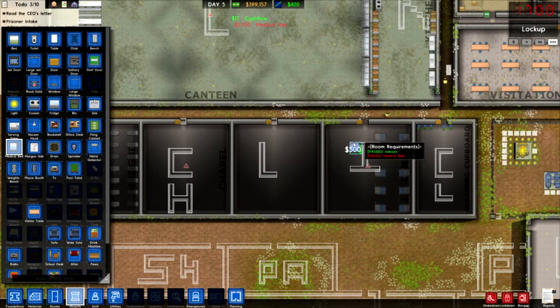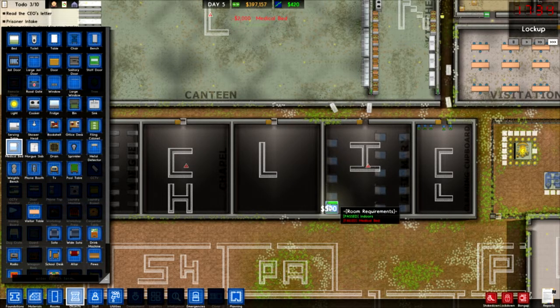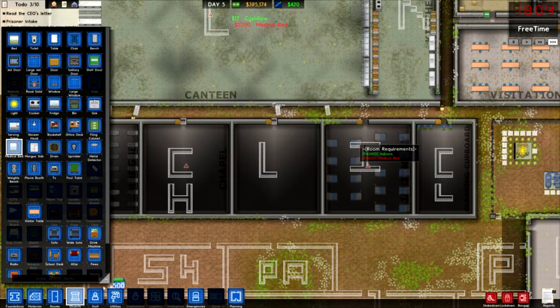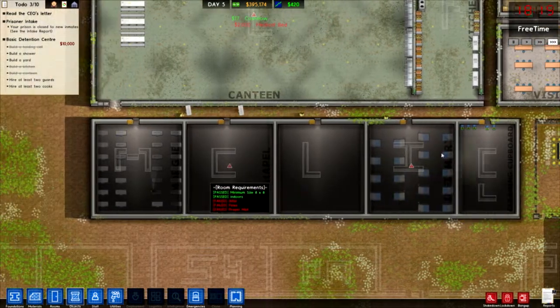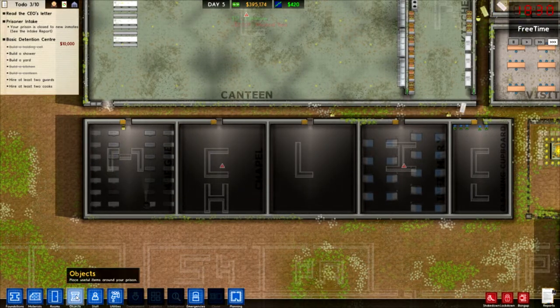There we go, we're going to have loads of loads of injured people as well, because my prisons always have loads of injured people. There we go - the infirmary is massive. Cleaning cupboard. Morgue slabs are getting put in. Chapel - we need to put the chapel in.